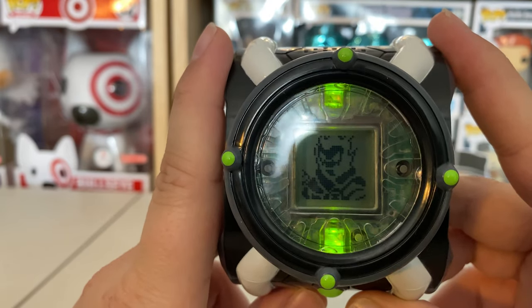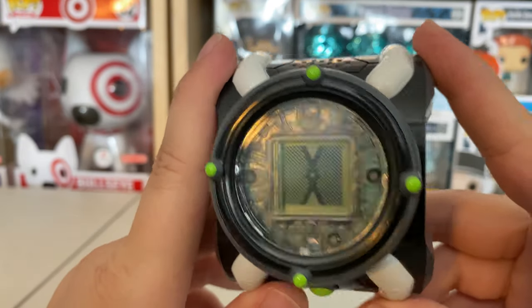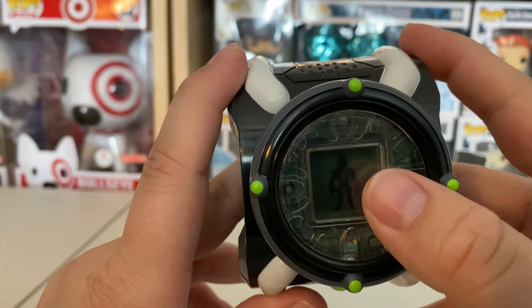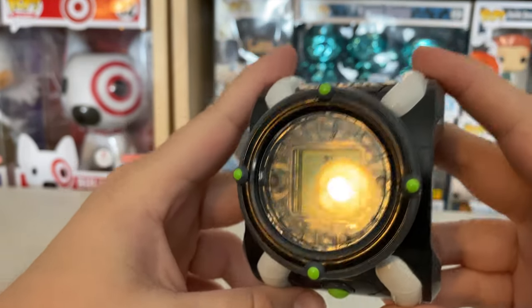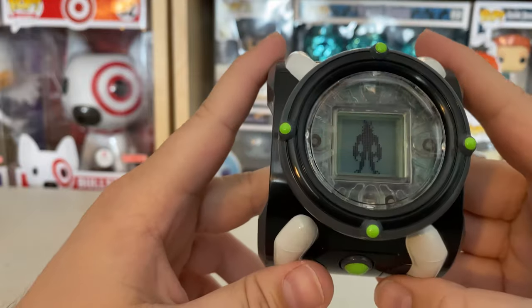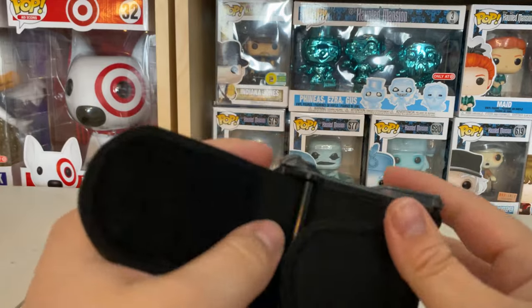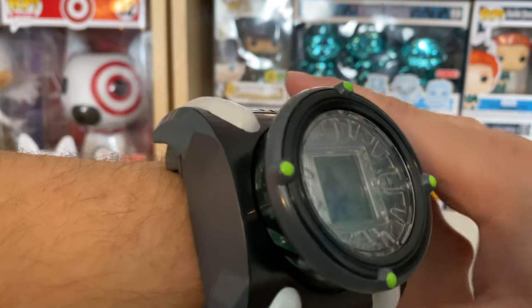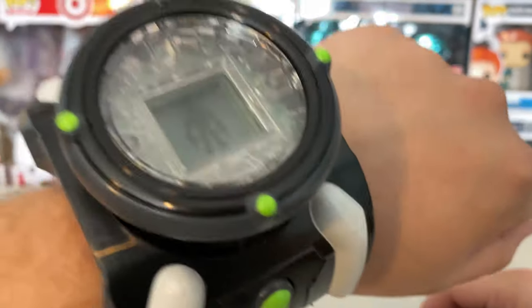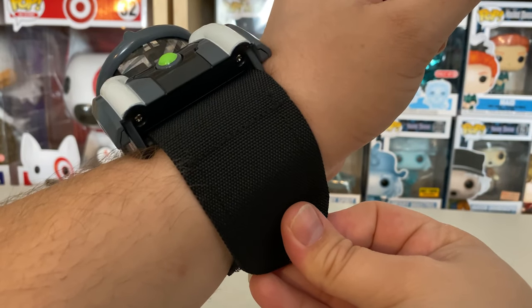I just had Ben 10 and then — oh, Heat Blast! That's cool. So it looks like I turned into Heat Blast accidentally. When you press this button I guess you can get out of being an alien, so that's pretty sweet. From a design aspect, it looks really, really good — it looks so close to the original Omnitrix that we all know and love. There's a strap that goes on your wrist, and the strap is too small for my wrist. I mean, I guess this was meant to be on the wrists of children and not a grown man like me. Just gonna take this off because it's a little uncomfortable.